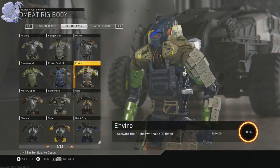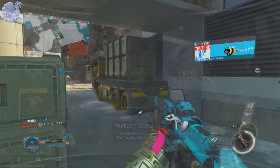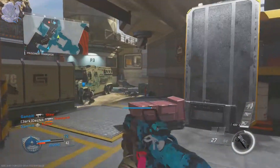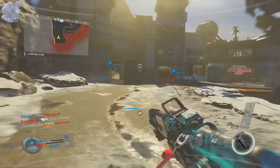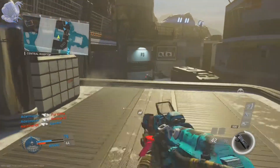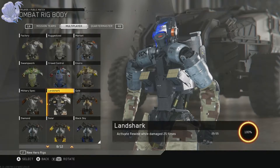Next is Enviro — activate the Rushdown trait 400 times; same advice as Crown Control. Next is Military Spec — kill five enemies with the improved thrusters while using the Propulsion trait. This is the hardest challenge in the Synaptic Rig. What I recommend is to play hardcore, equip the Propulsion trait, and whenever someone is close to you, boost into them. It's pure luck, which is why it's only five kills — it's the hardest thing to do. Just boost next to or on top of someone and hope your thrusters kill them. Play hardcore for this, as it helps a lot.